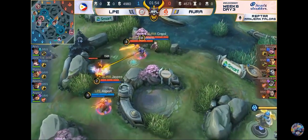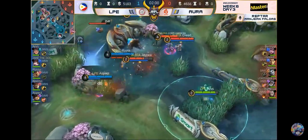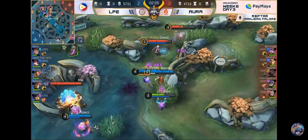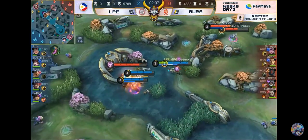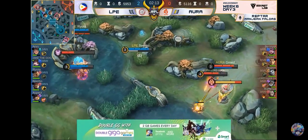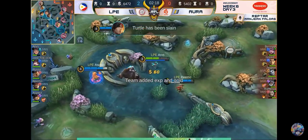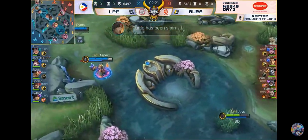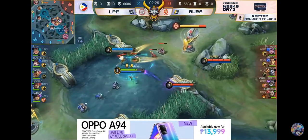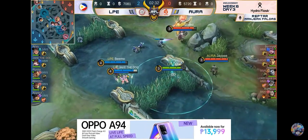Literal na bumalik sa lab itong LPE. Air JP talaga — airball. Nasa area pa lang bumi-flicker na. Uppercut mula kay Ryota, and Aura Philippines magma-back. Nice counter go mula dito sa LPE. Nag-flicker habang lumilipad si JP — missed the mark. Although makakatakas pa rin siya, unfortunate na maganda yung positioning ng LPE, ready na sila mag-respond. That was JP — they were able to go for the counterplay.